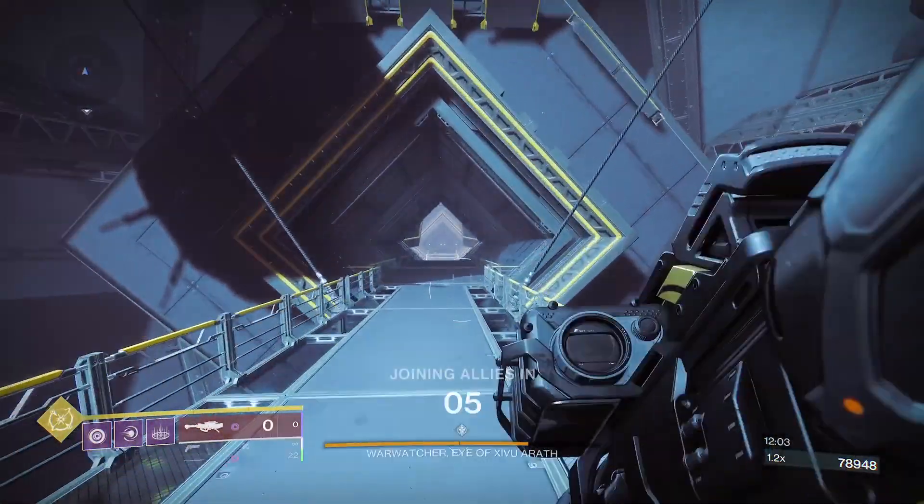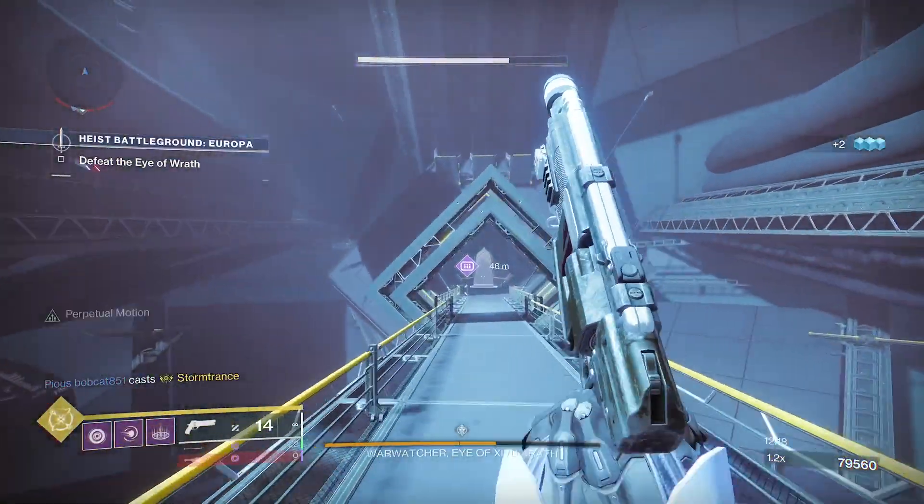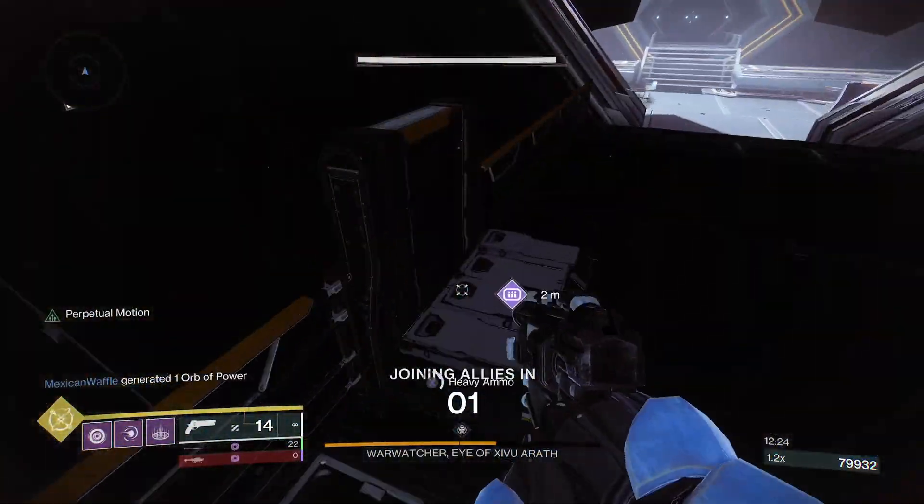Go backwards towards the way you came in. This will make you join allies. After you join allies, it will put you in the middle of the area, but the heavy box will respawn for you.